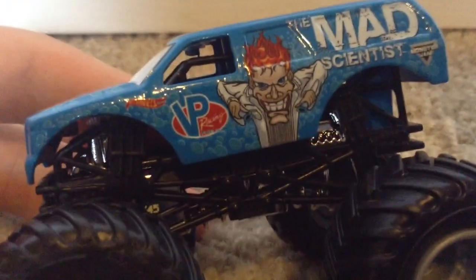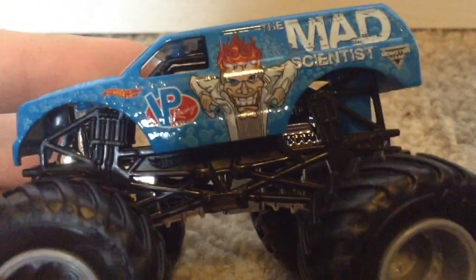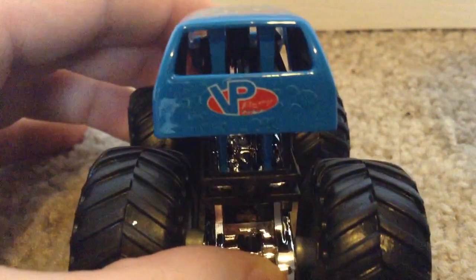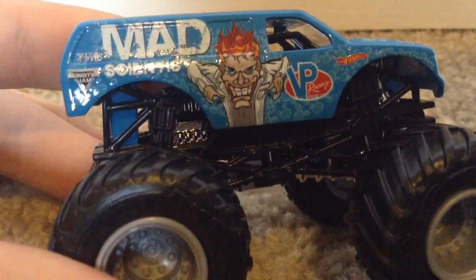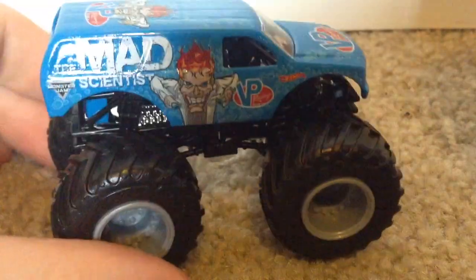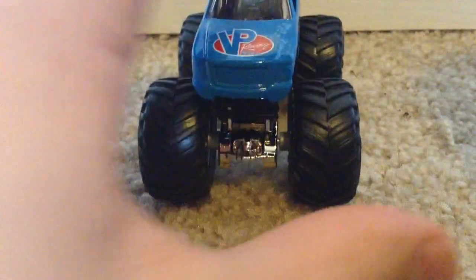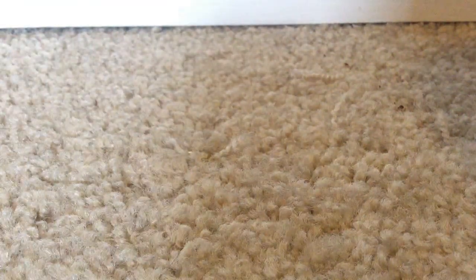Here's a look at the side — it says VP Racing Fuels, because that's the sponsor, and Mad Scientist. Then we have the actual Mad Scientist graphic and the Monster Jam logo and Hot Wheels logo. On the back it says VP Racing Fuels, and we got the bubbles on the back for the Mad Scientist theme. Here's the other side — same deal with the Mad Scientist graphic and VP Racing Fuels. Not too many sponsors on this truck, actually, not as many as some have. None of these four trucks have sponsors on the sides other than the Hot Wheels and Monster Jam logos. Here's the hood — it says VP Racing Fuels, with bubbles going up the truck. And here's the top: VP Racing Fuels, Mad Scientist. There is Mad Scientist to go along with the Flashback King Crunch.